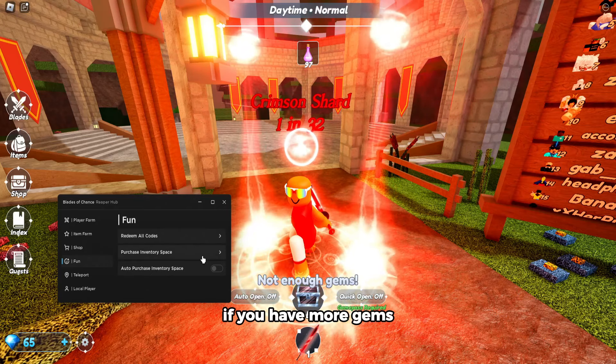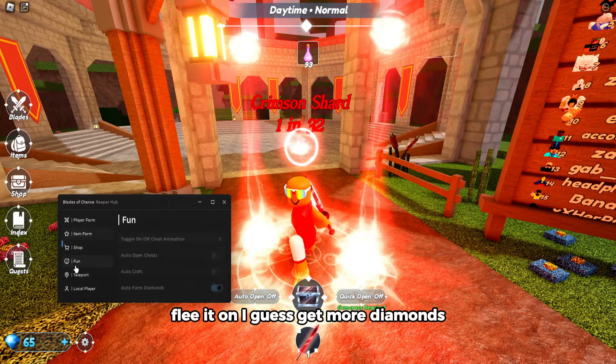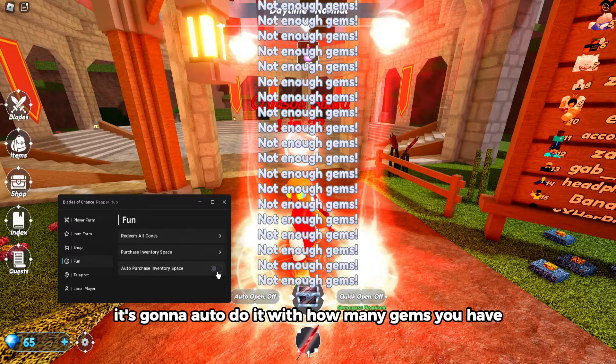Inventory space — this is for when you have more gems. Go back to item farm and auto farm diamonds, leave it on to get more diamonds. Purchase inventory space will pretty much auto do it with however many gems you have.